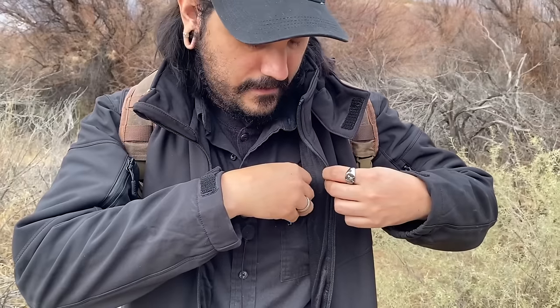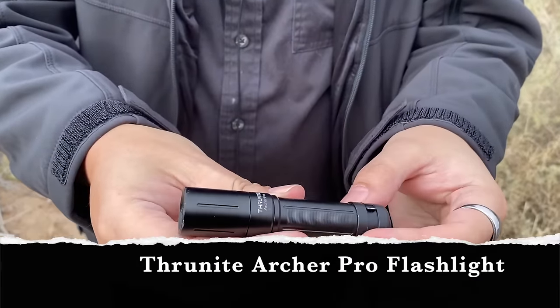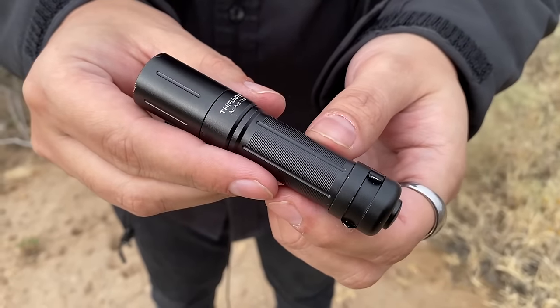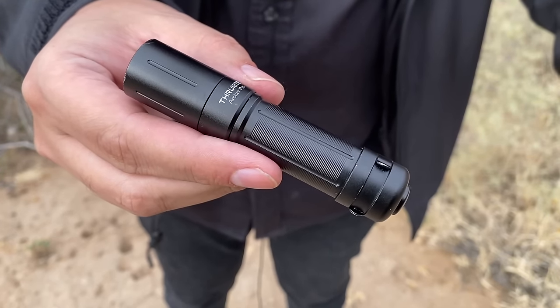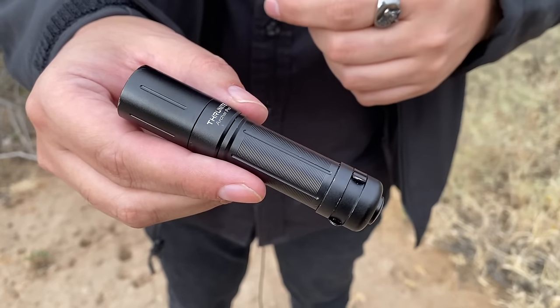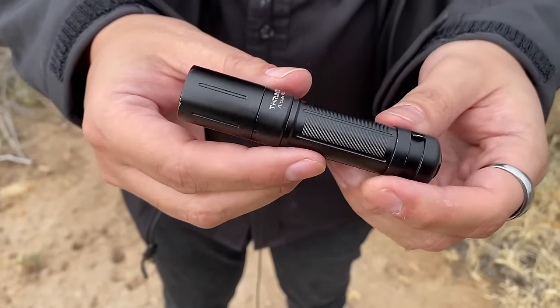Down to the chest area, I have my Thrunite Archer Pro. If you remember, I had the smaller version of this. I kept having issues with that one — it fell and then it wouldn't turn back on. So now I went with this one, a little bit better. It has a dimmer setting on it too, and it just works out for everything that I need it for.